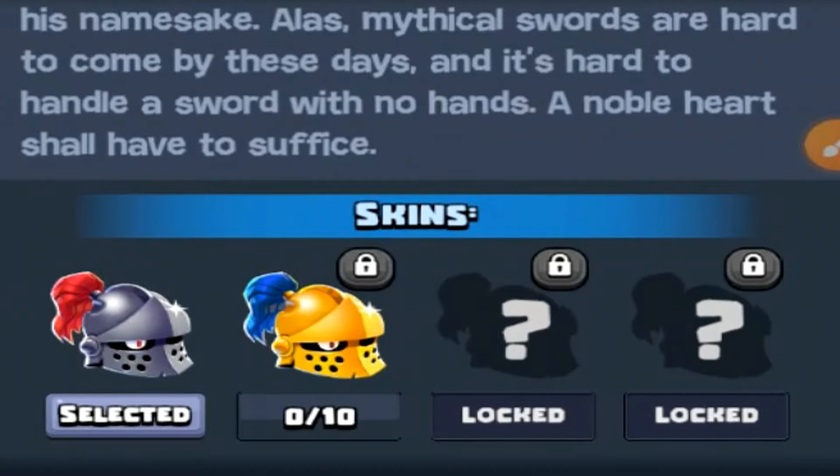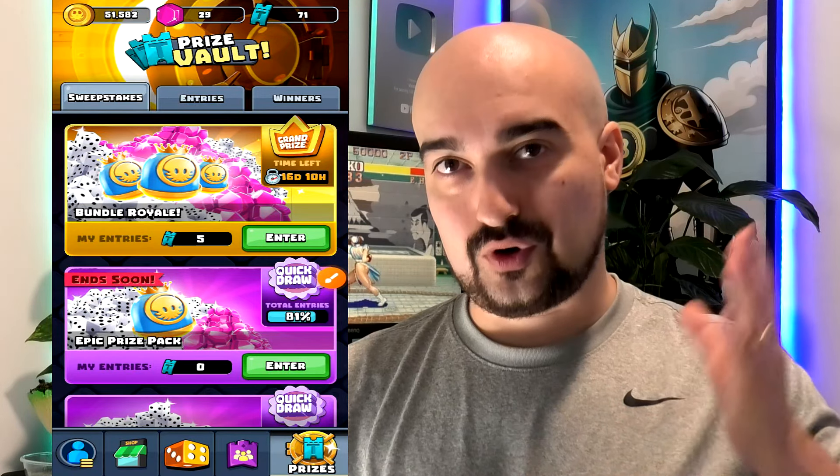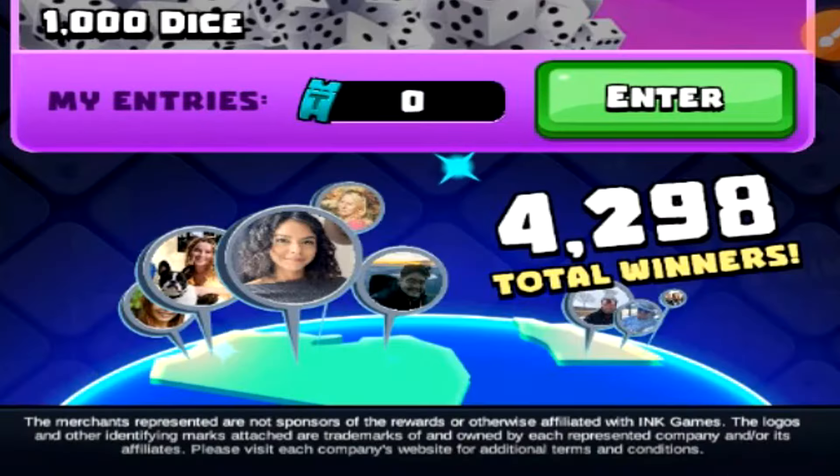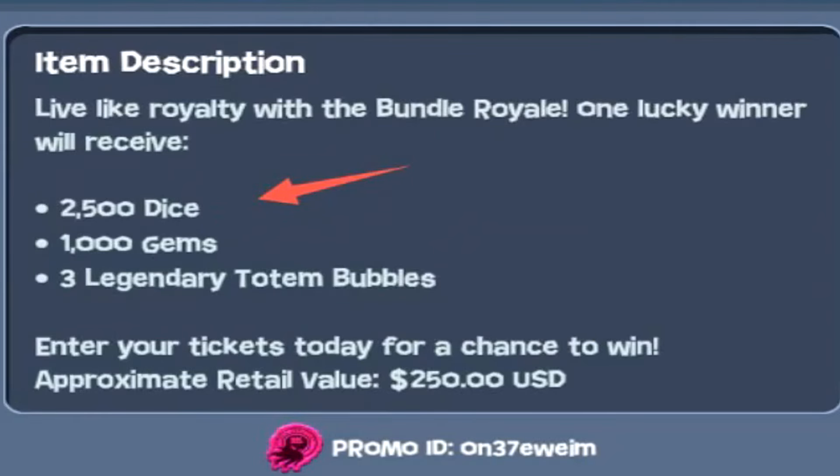Let's talk about the real-world money earning areas on Prize Kingdoms. In the bottom right corner of the screen you can find your prize vault, which acts as the reward system. Here in Australia I have the Bundle Royale, the Epic Prize Pack, and the 1,000 Dice Reward Pack. Supposedly there have been 4,298 total winners. If I tap on the Bundle Royale, one lucky winner will receive 2,500 dice, 1,000 gems, and 3 legendary totem bubbles — with an approximate retail value of $250 USD.